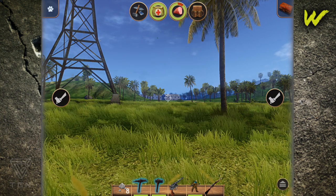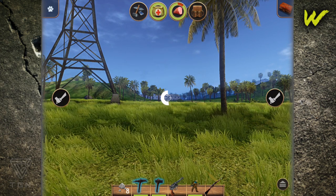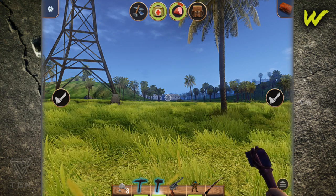You can also find stuff in crates. A lot of the stuff you can find on the base are in crates — tools, food, materials.